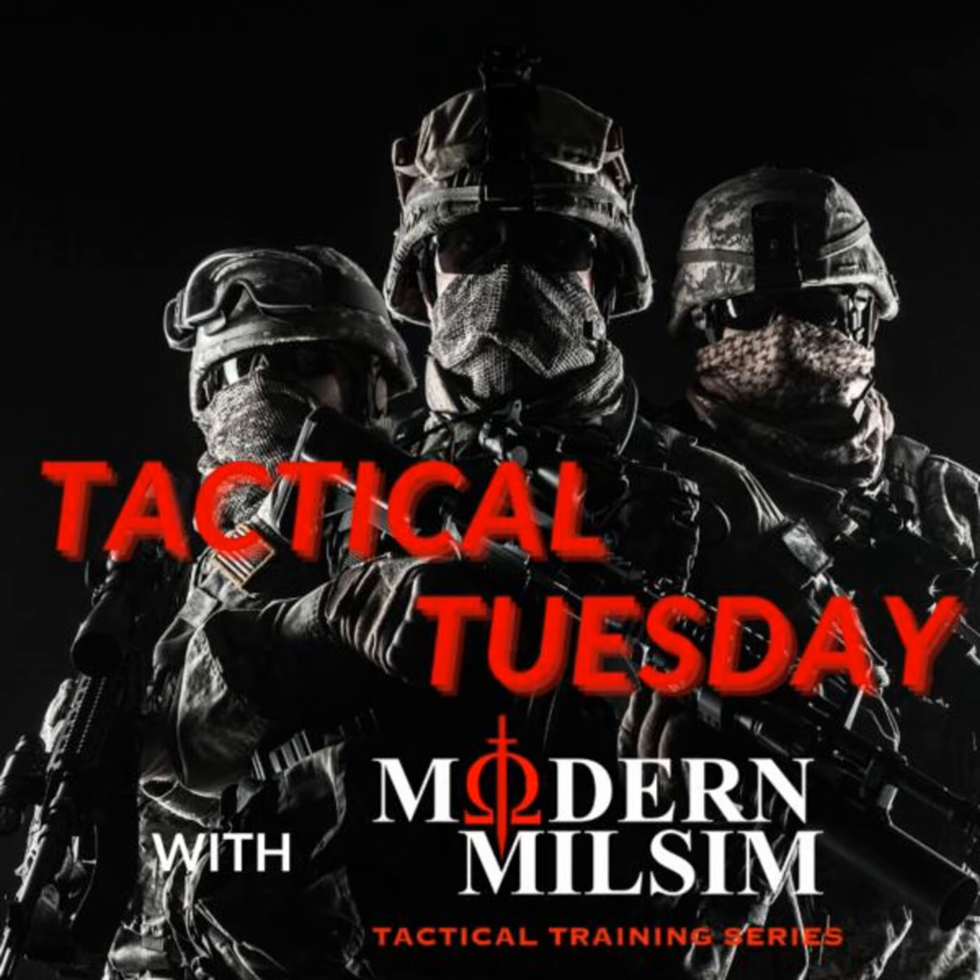Because of the longer ranges associated with many milsim locations, aim fire is usually the most effective way to hit enemy players. At shorter ranges, such as engagements in buildings or structures, point shooting can be an effective method of engaging enemy players. Essentially, point shooting is what it sounds like — you aim by shouldering your weapon and pointing it at the enemy player without using your sights. So how do you determine your effective point shooting range? Actually, there's a fairly simple method for determining that.